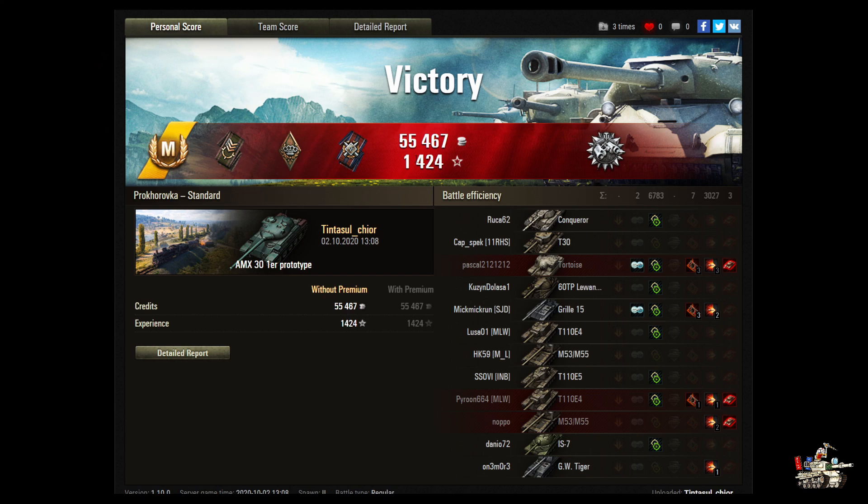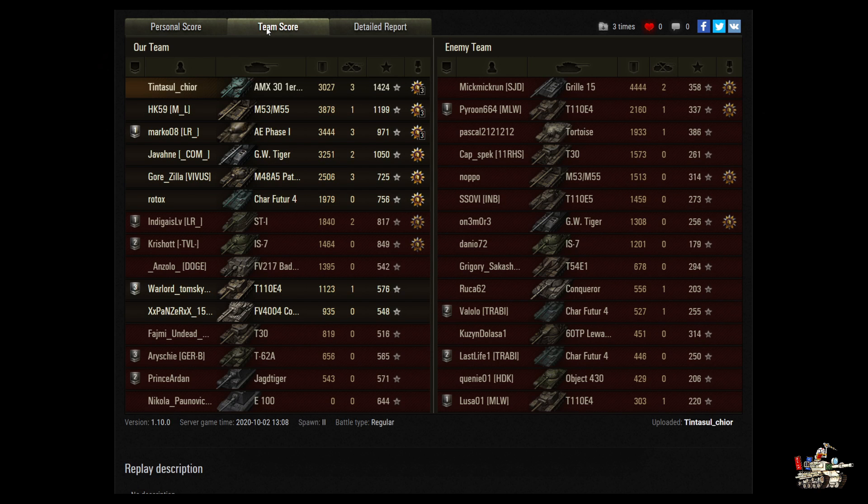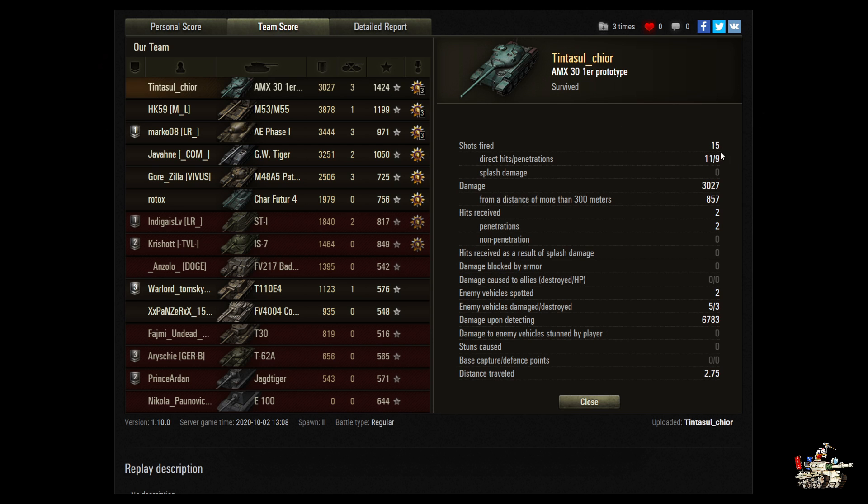That is a victory! Ace Tanker, Spotter, Bruiser, Fire for Effect, and Patrol Duty. 55,467 in credits, 1,424 in experience. It started off like a really slow game — I was concerned, I thought maybe I had the wrong replay. You did 3,027 in damage, got three kills for a base XP of 1,424. 15 shots were fired, 11 hit, and of those 11, 9 penetrated. You did 857 from 300 meters out, but the big number — 6,783 in spotting damage!